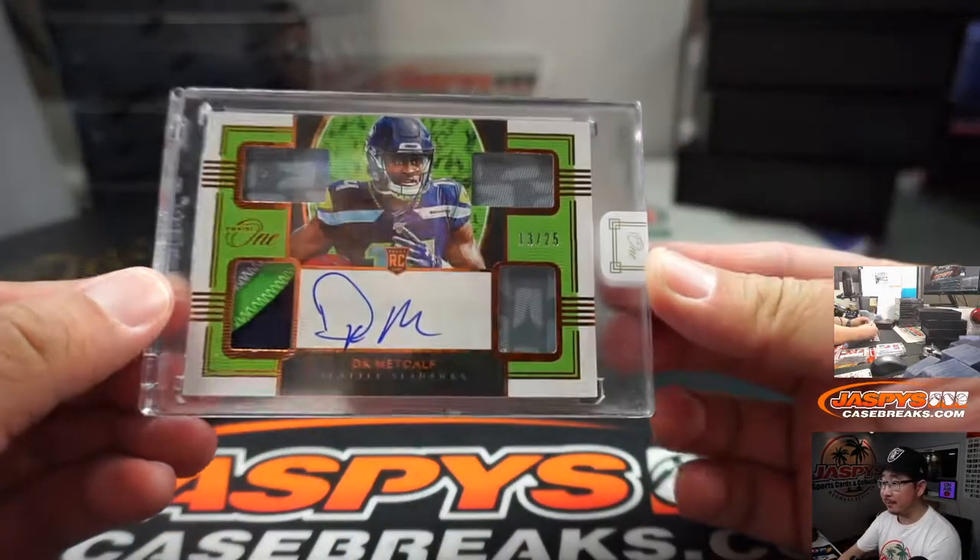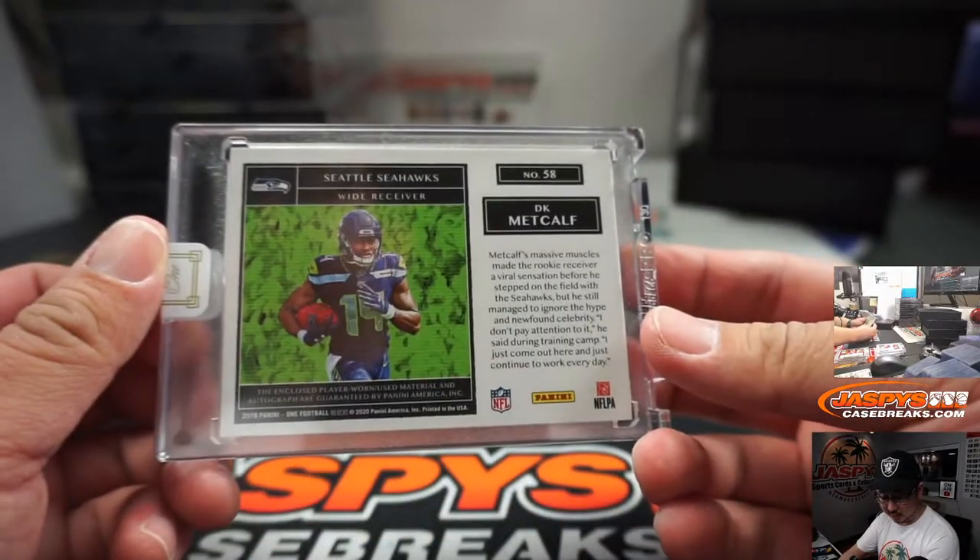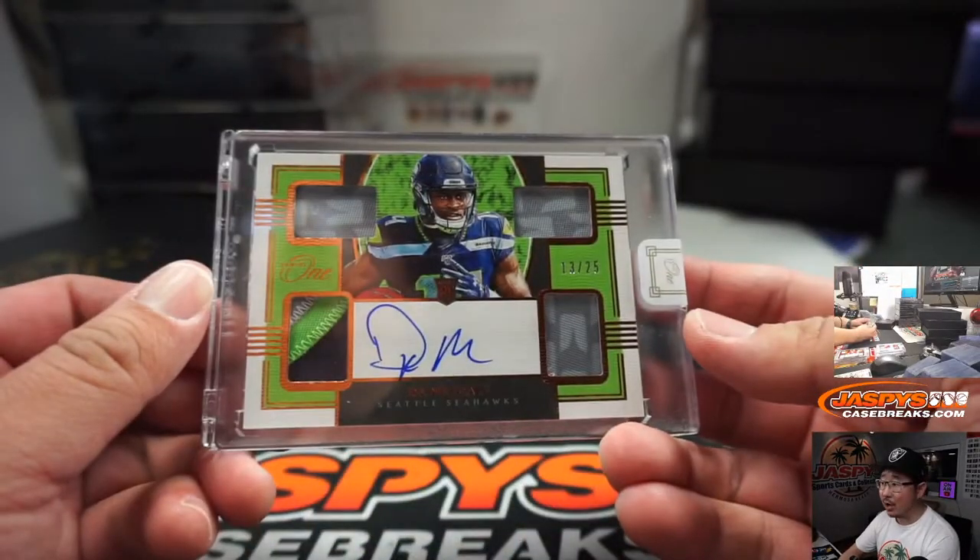We have DK Metcalf, 13 out of 25 — quad relic and autograph. That's a good looking one for Patrick Kaye and the Seahawks.